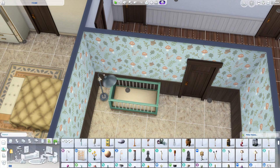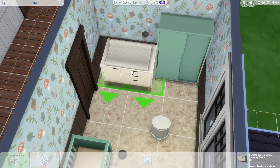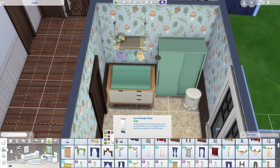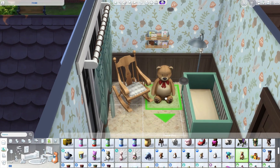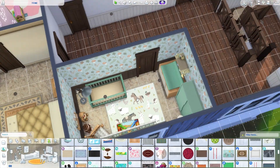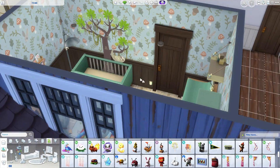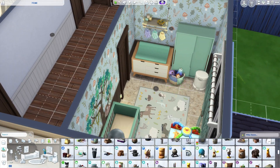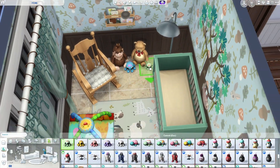Now we're moving on to the baby's room - he is an infant and he's got a very woodlandy room, I just think it's really cute. I didn't want to make the room too big because sometimes baby's rooms are a bit too big and they don't really need that much space. It's a good-sized room - enough to fill without being too crowded. I love making baby rooms. I'm so glad we've got cribs or cots now - I can't believe we didn't have infants this time last year.